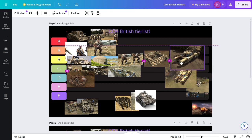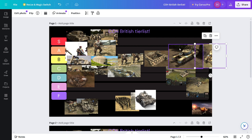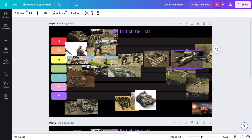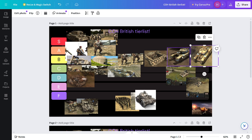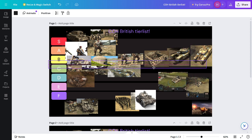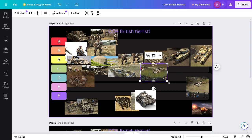So this is the AVRE. I'm going to put the Crocodile and the AVRE up here. AVRE absolutely shreds infantry, buildings, and bridges. Crocodile does the same as Churchill but it has a flamethrower. These are base destroyers. Next is the Bren Carrier — the Bren Carrier is going in C tier.